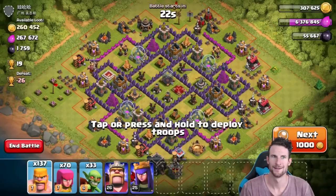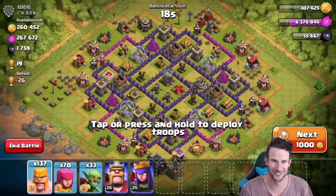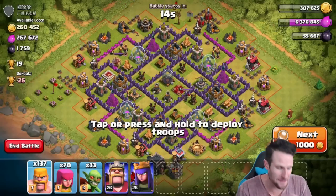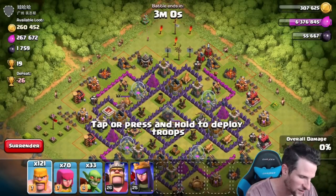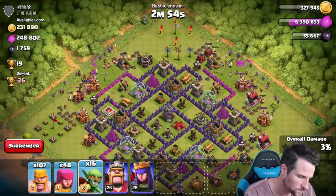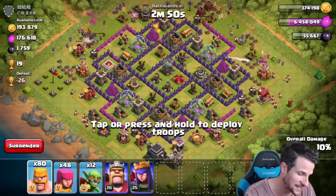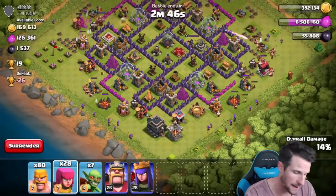Guys, this guy isn't even boosted and he's got over 500,000 in loot. Yes, we are going to take this. Imagine if this guy had been boosted — oh my gosh. But I guess everything practically is full anyway, so we're just going to do your generic barch with a little bit of goblins thrown in here. They actually help out a lot — the goblins help take down buildings super quick, so you don't even really need that many of them.